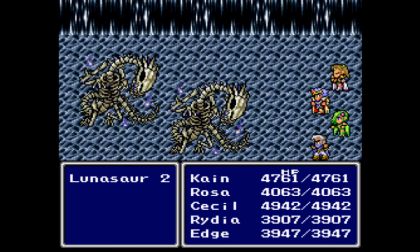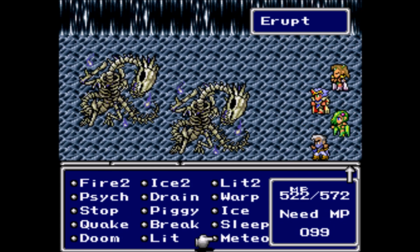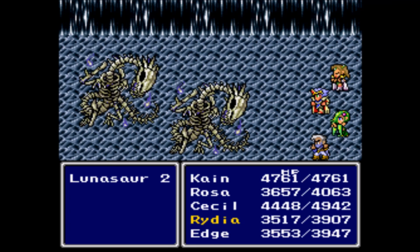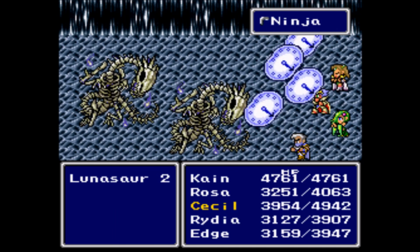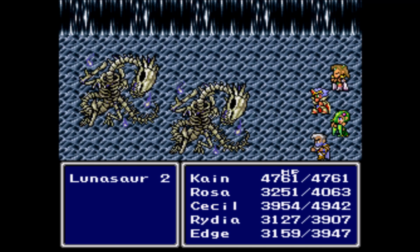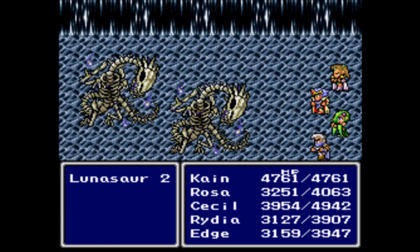Rosa's going for Ultima. And Rydia, I want her to go for Medio — or Meteor, whatever you want to call it. The reason for this is because you do not want to summon against the Lunasaurs. If you do, they will just vitalize themselves — it's really annoying — and they would pretty much heal themselves. So don't do that.